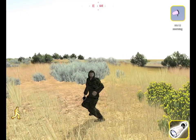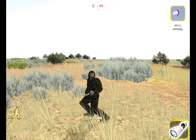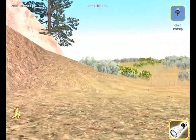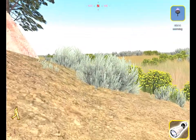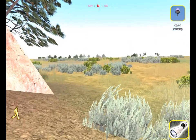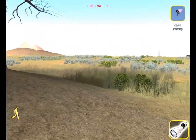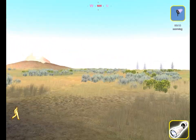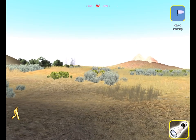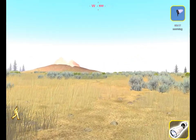Welcome back to Deer Hunter: The 2005 Season. It's good to have you, and as I greet you with this weird crouch-walking animation — we're in the state of Utah today and we're gonna be going after some mule deer. From the previous video, we hunted whitetail and were able to snag a decent world record buck as well as a couple record books. We're gonna try to do the same thing today. The goal is to get a world record buck in each of the five species in this game.